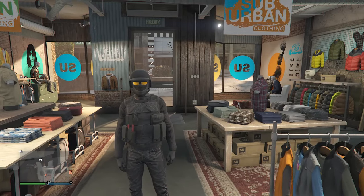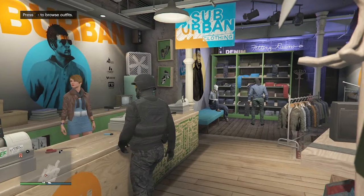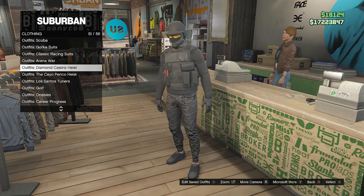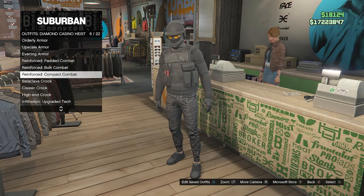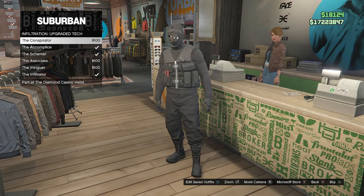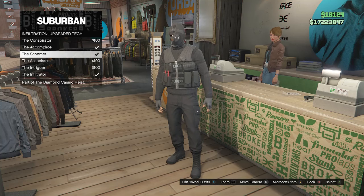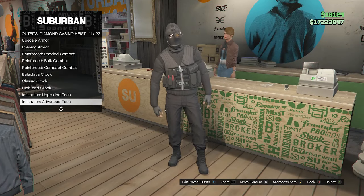This is the first outfit. After you make it to a clothing store, walk up to the front counter, scroll down to the Diamond Casino Heist on slot 51, and look for the upgraded tech on slot 10. Click on upgraded tech and equip either the conspirator outfit or the schemer outfit — whichever you like.